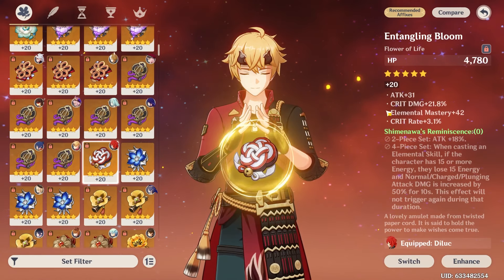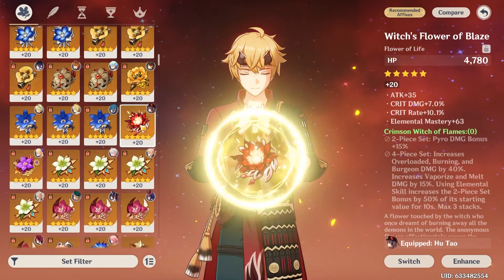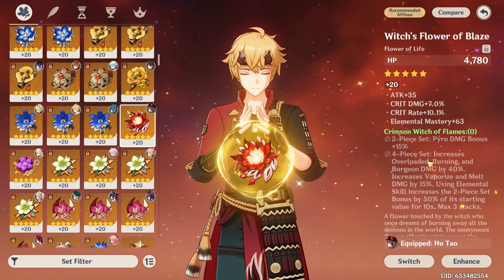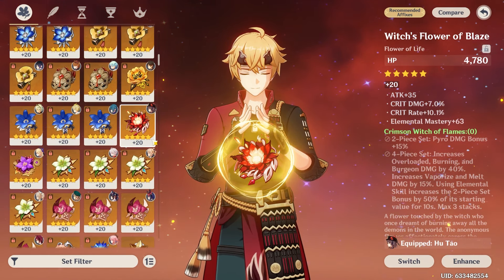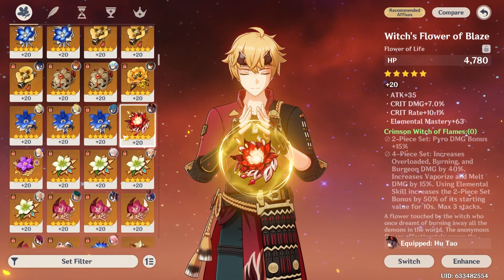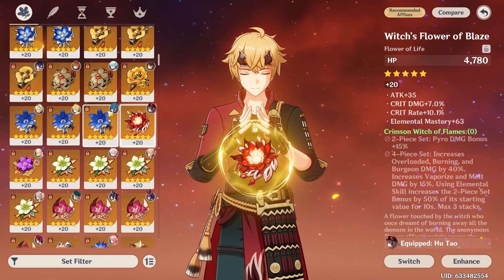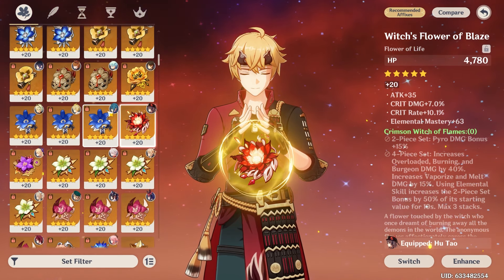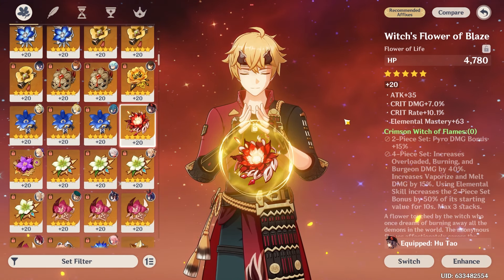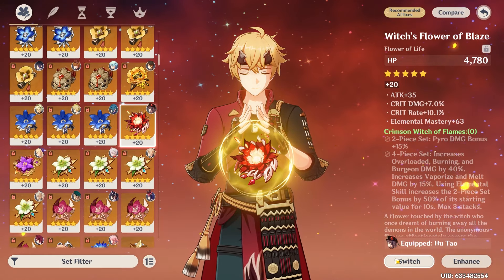I'm kind of in between going for Shimenawa or going for Crimson Witch. I do think Crimson Witch is going to be better. I'm not the best at theorycrafting or anything like that, but honestly, I think if we steal Hu Tao's artifacts, build them with a nice amount of EM, we can really do something here. So let's put on some of the best Crimson Witch pieces I have and see where we're at.